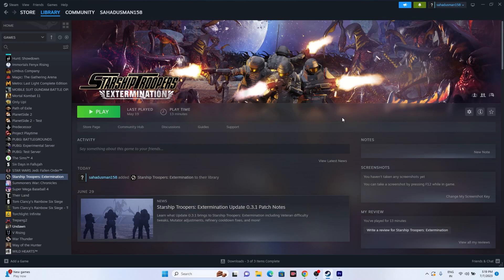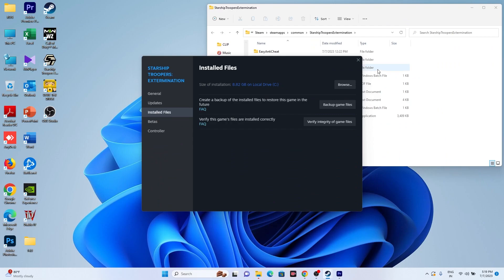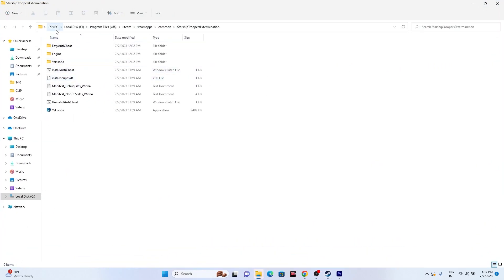The next step is to launch the game from the installation folder instead of from Steam directly. Go to the game in Steam, right-click, go to Properties, then Installed Files, and click Browse — this redirects you to the installation folder at: This PC > Local C > Program Files (x86) > Steam > SteamApps > Common > Starship Troopers Extermination.